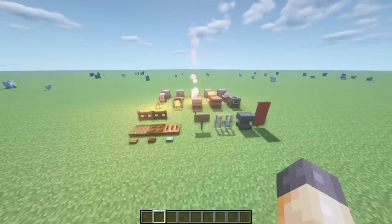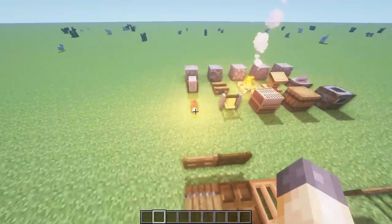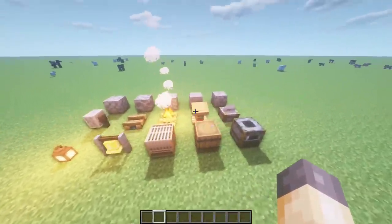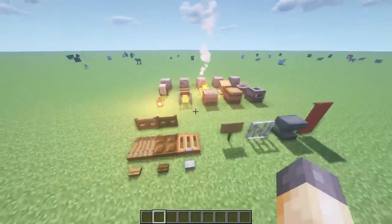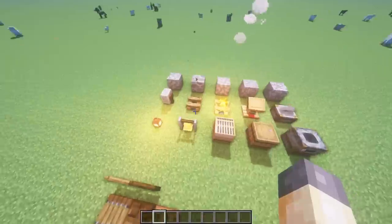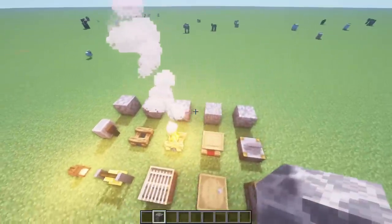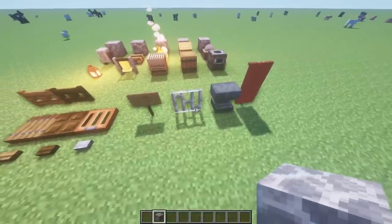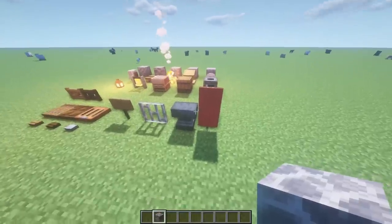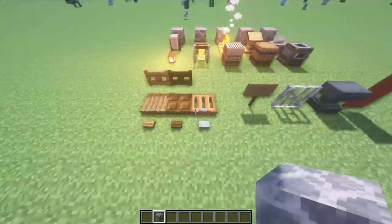In front of me I've laid out a selection of different blocks I incorporated into these building tricks. I've gotten most of these blocks from 1.14 such as the lantern, the campfire, and the lectern, as well as some of the more OG blocks — basically making use of banners, anvils, iron fences, signs, and obviously using some gates, trapdoors, and buttons.